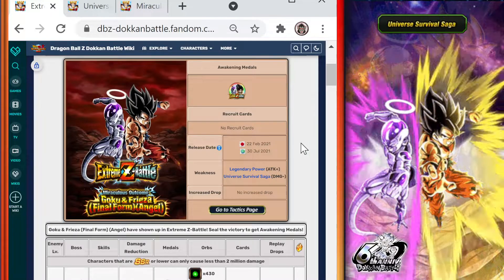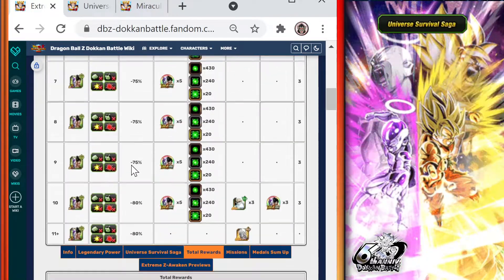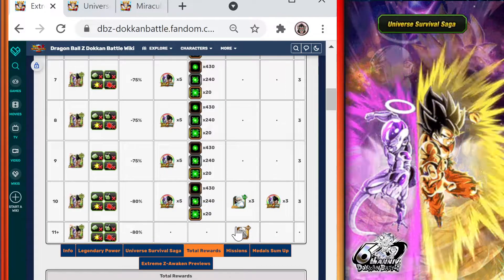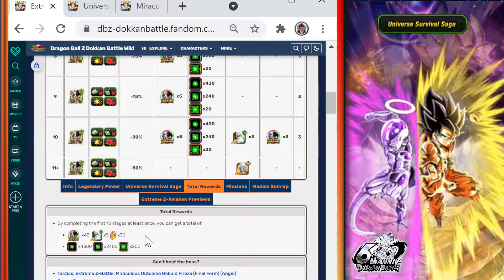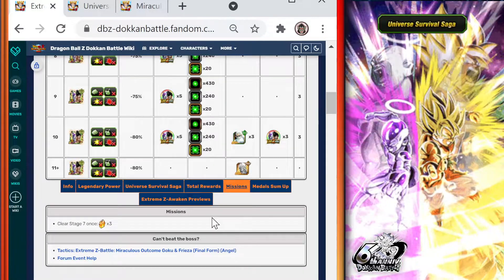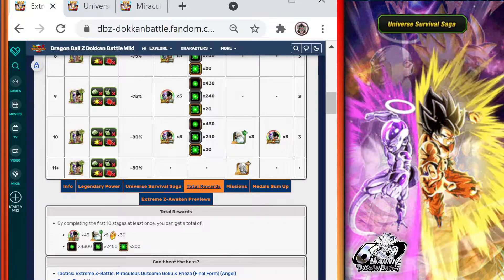These LR EZAs can really do some damage at the higher stages. Stages 1 through 10 is where you get all of your EZA Medals and Kais. Stages 11 onward, you get some Hercule Statues. For beating all 10 stages you get 30 Dragonstones, 5 Kais, 45 Awakening Medals, and some Potential Orbs. There's also a mission reward of 3 extra Dragonstones for clearing stage 7, so you get 33 Dragonstones altogether.